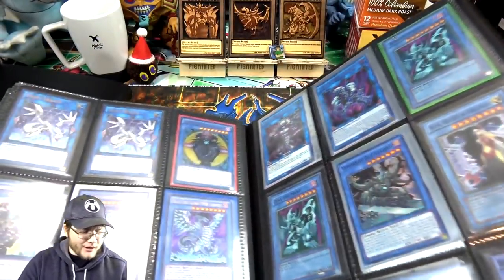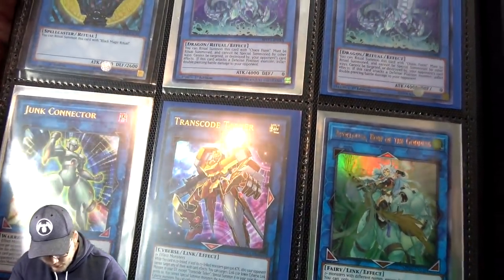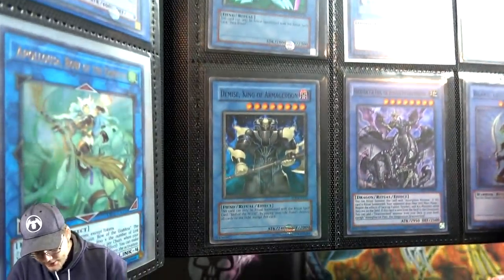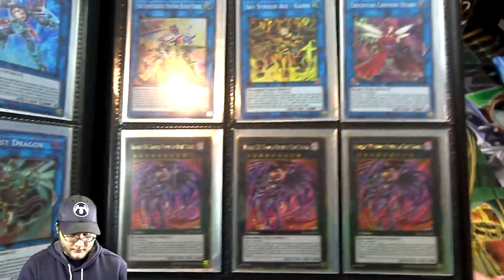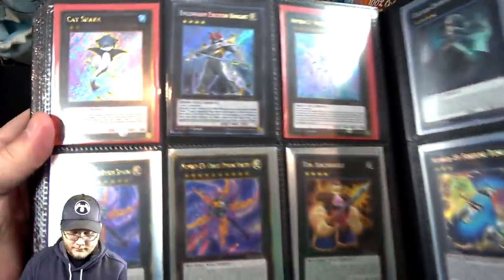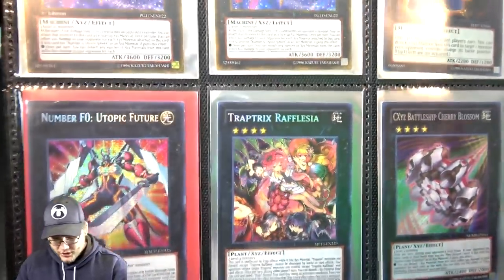Then we're going back to Link Monsters and some Ritual — they just kind of put them together. Sometimes they do get me confused, you see blue on both of them. Chaos Max. Apollosa — that's pretty nice, though it's from the Tins, not the Secret Rare printing. Ruin, Queen of Oblivion, and Demise — might as well get both. Some more Gimmick Puppets and gold cards to end off on. Excite-on Knight — I thought maybe it was from its actual set. Utopic Future — that's pretty good, I think that can be expensive.